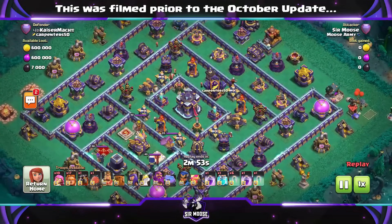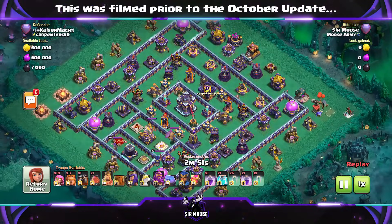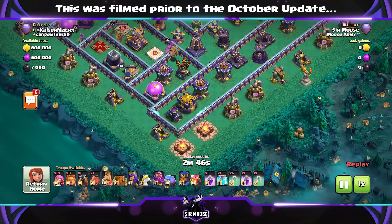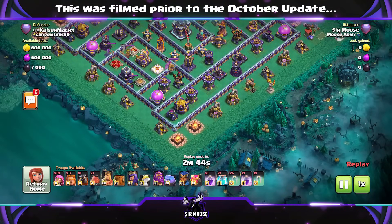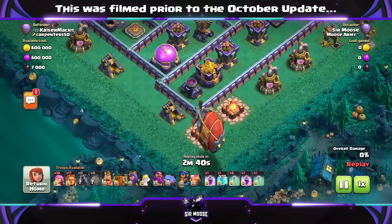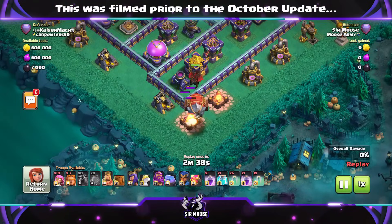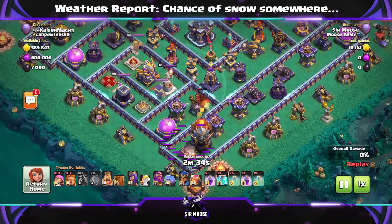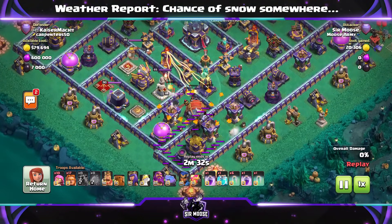So centralized Town Hall base, some nasty Invisibility Spell Towers. The great thing about this is the Super Giants are great at getting through walls, so it does help the attack, because with ground attacks obviously walls are one of the main issues. First stage of the attack, you're gonna send in Larry the Lava Hound to distract the defenses, then send in your Battle Blimp. We're going for the Town Hall with the Super Archer Blimp with Clone Spells.